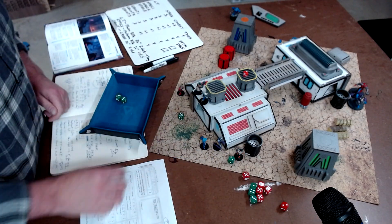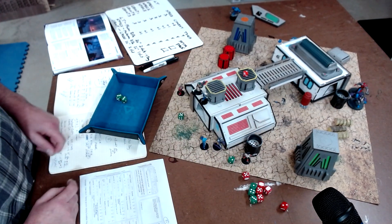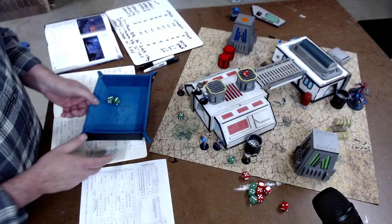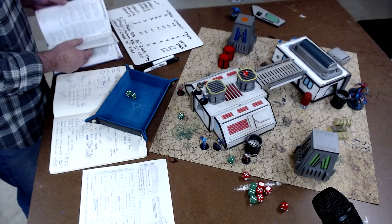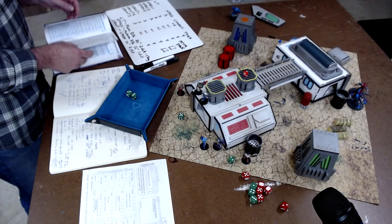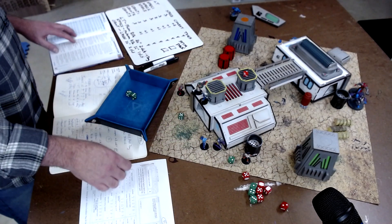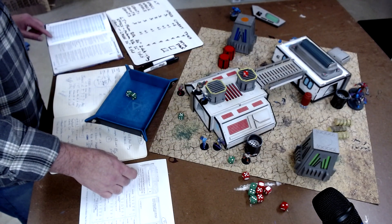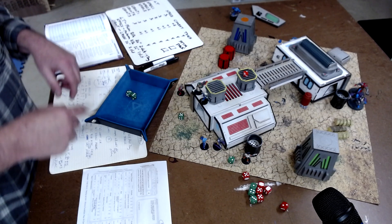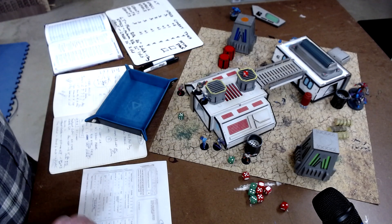Last but not least, I've got the captain here. The captain sees these two turkeys down here. Here's why I love my captain - he's got this weapon called the shell gun. The shell gun is like a grenade launcher. I found it. It's a heavy weapon, so it's minus 1 to hit if I move, which I'm not going to move. And it's area - I resolve all shots against the initial target, then resolve one bonus shot against every figure within 2 inches.